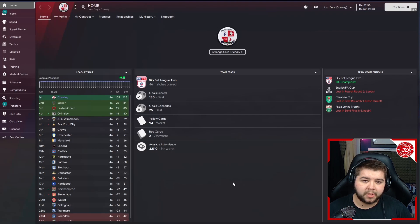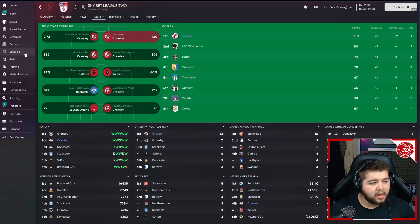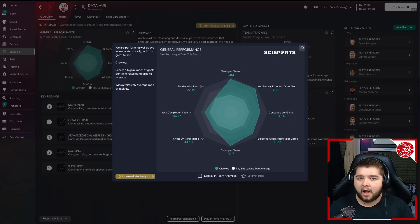In terms of the team stats, we're going to be featuring in some of them: most points per game at 2.72, most goals at 130, most shots at 882, fewest shots against at 306, and the fewest conceded coming in at 25. Going over to the Data Hub, we are looking at 2.83 goals per game, conceded at 0.54, and a pass completion of 84.96%. The goals per game is a lot less than five, which is why in the intro I advertised it as a 4-plus goal a game tactic — on average it is roughly 4 goals a game. For a team like Crawley, who aren't predicted to finish that high up, it is a really, really good season.